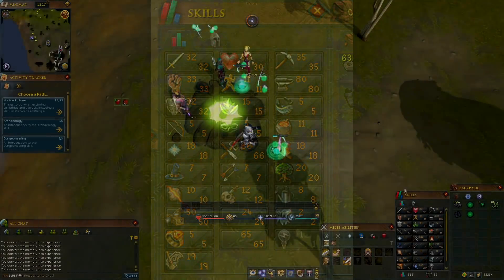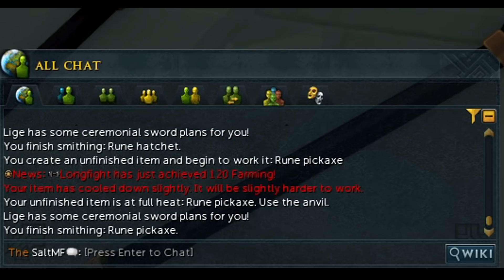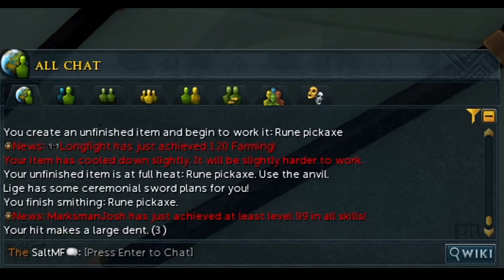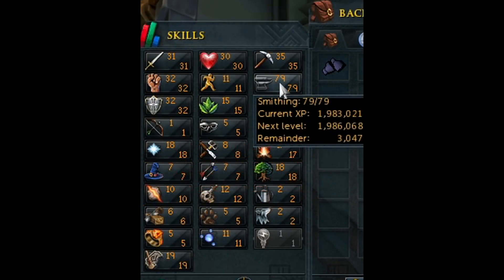And you know what's even more messed up? Level 80 is nothing in this game. I kept seeing the game announce that someone reached level 99 in a skill, level 120 in a skill, 200 million experience in a skill. You know how much experience it took me to get to level 80? Just shy of 2 million. And there are people out there multiplying that by 100. That is absolutely mind-boggling to me.